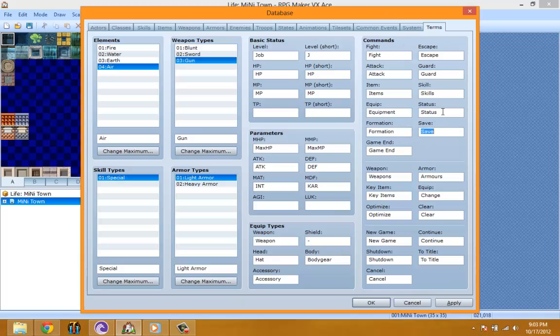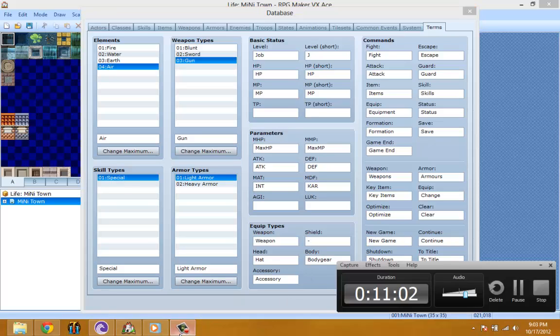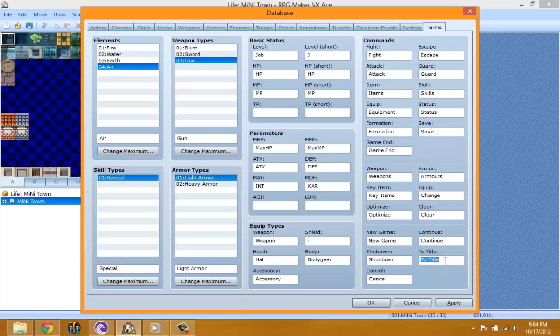Commands — I'm not going to be using this because I'm not going to be using the default battle system. For the menu commands: weapons, armor, key items, change, optimize. I'll change 'new game' and check the time — 11 minutes. Shut down to title — I don't know why they can't just name it 'exit'. I'll change this to 'load', and set it up as new game, load, exit to title.